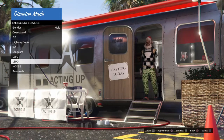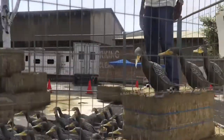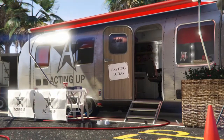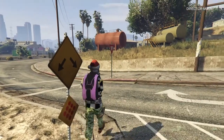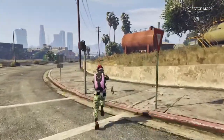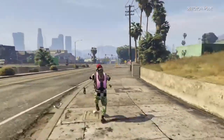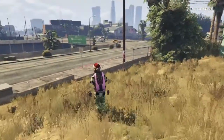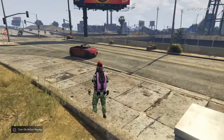Once you've found the outfit you want, shortlist it, go back to Shortlist Actors, go down to it and click it. Once you load in, just run around for 10 to 15 seconds.